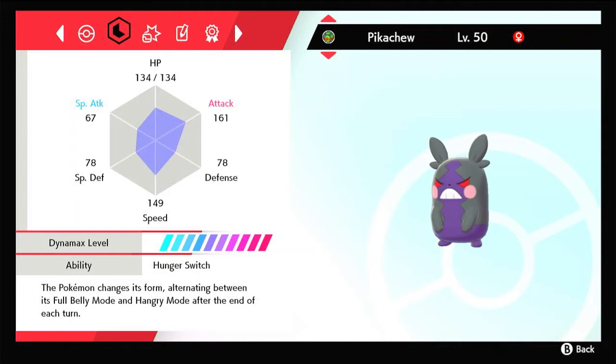Basically, at the end of each turn, Aura Wheel's type will switch between electric or dark. For the EVs, it's pretty straightforward, nothing complicated: max speed, max attack, and the rest dumped into health. So 252 EVs in attack, 252 EVs in speed, and 6 EVs in HP.